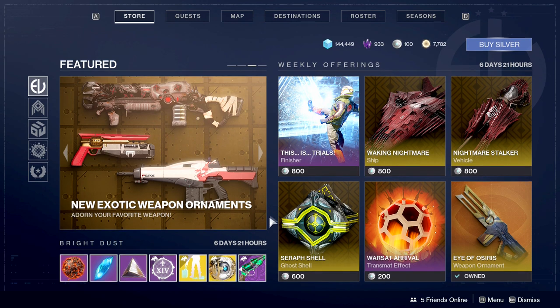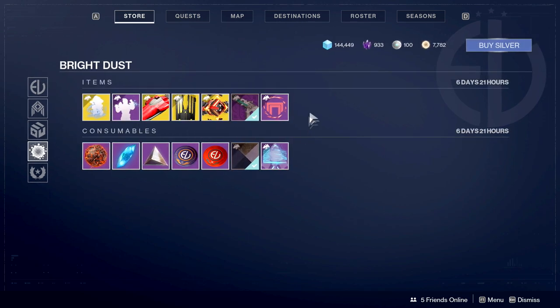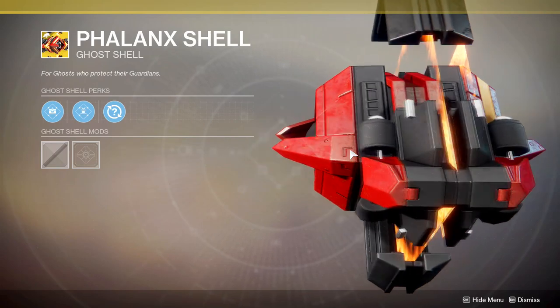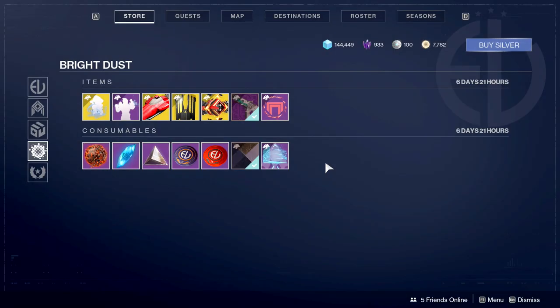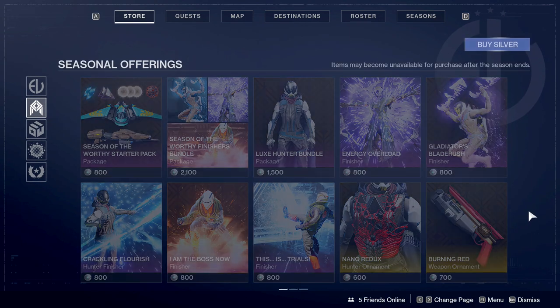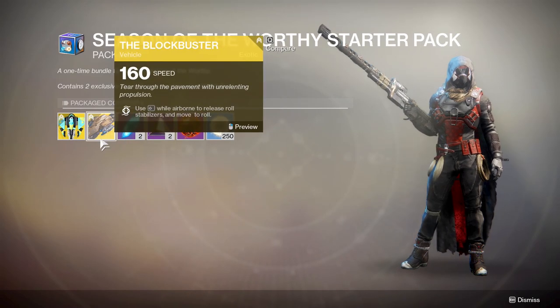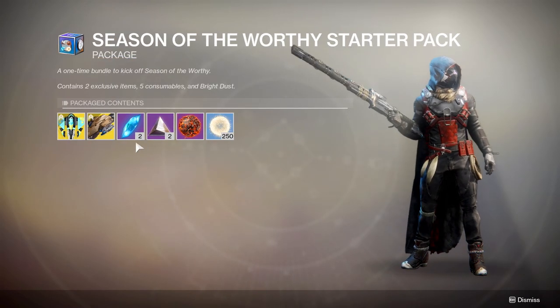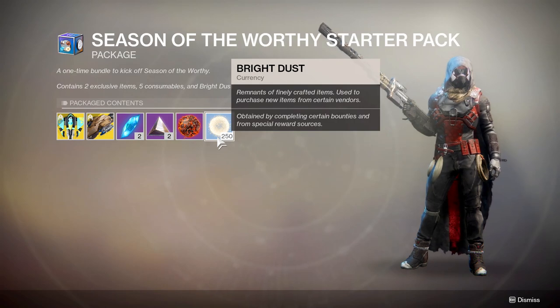Like every other season that's come and gone, we have shit from the last season still being sold for some reason. I'll just scoop this up since I did kind of want it — my titan does have a whole Cabal theme to him. Now this is where we're going to start getting into everything. First one is the Season of the Worthy starter pack, which is very abysmal in my opinion. You get a vehicle and a ship, some garbage things, and 250 bright dust, which is the equivalent of two weeklies and five of the repeatable quests — pretty garbage for eight dollars.